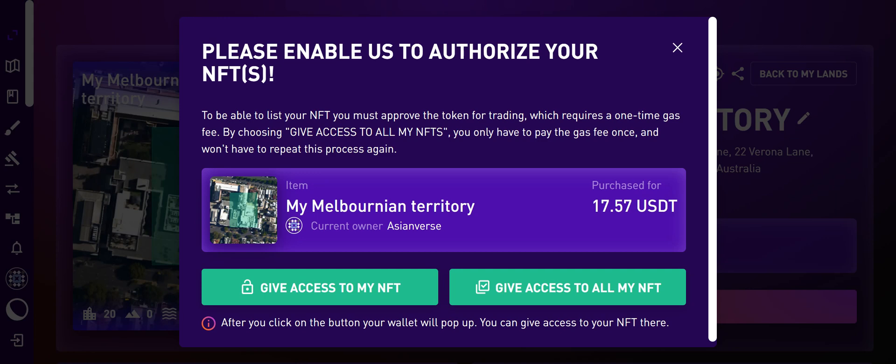By choosing 'Give access to all my NFTs,' you only have to pay the gas fee once and won't have to repeat this process again. So you either give access to this particular NFT or give access to all of your NFTs.